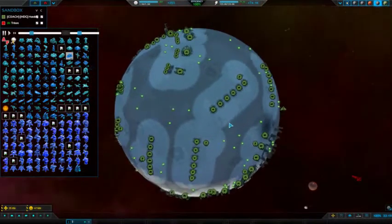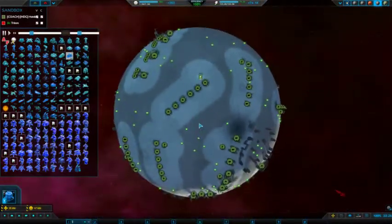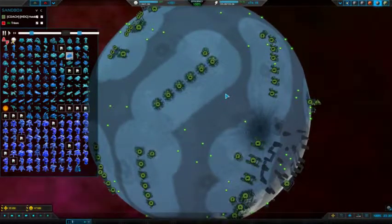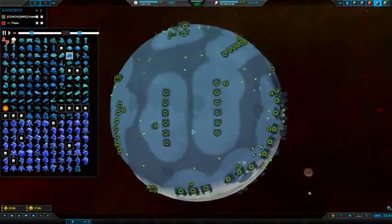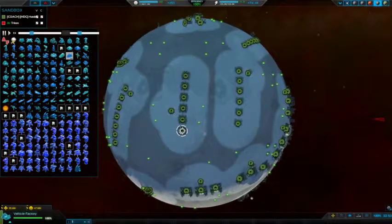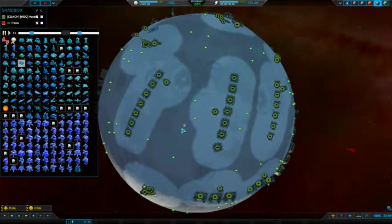Next up, tier two power gens for tier one factories. One tier two power gen powers 6.25 tier one factories. So basically you get a little extra factory every four lanes — so let's say this is a lane, this is a lane, this is a lane, and this is a lane — this one you can have one extra factory because you just have enough power for that.